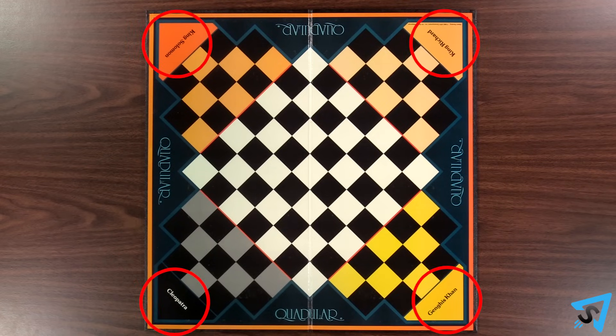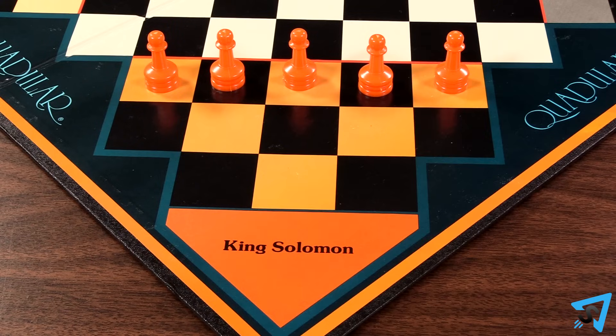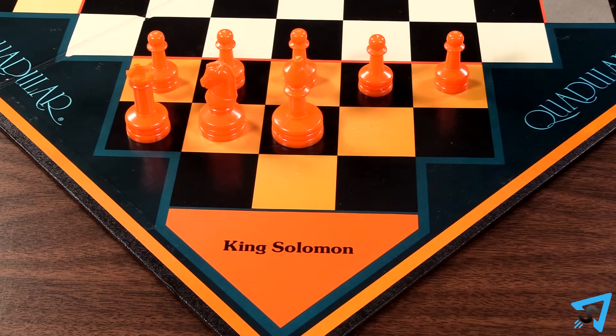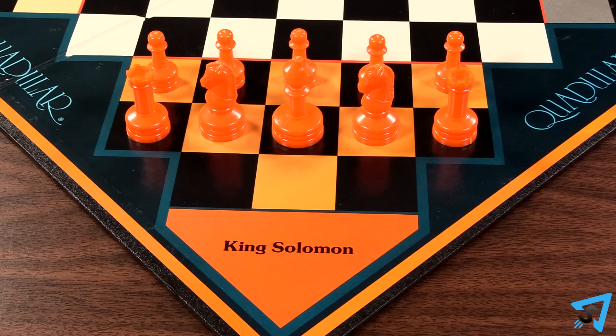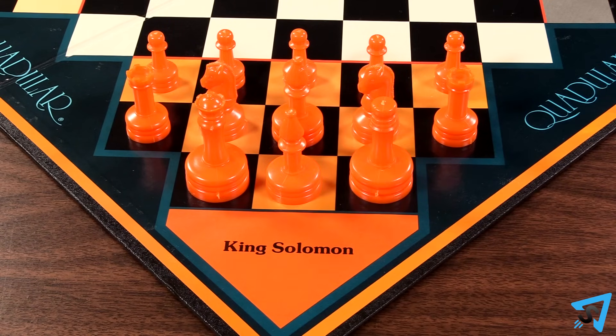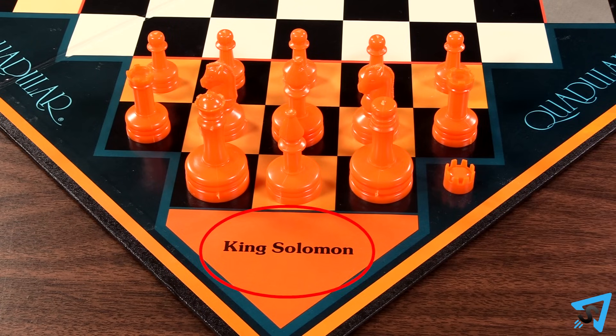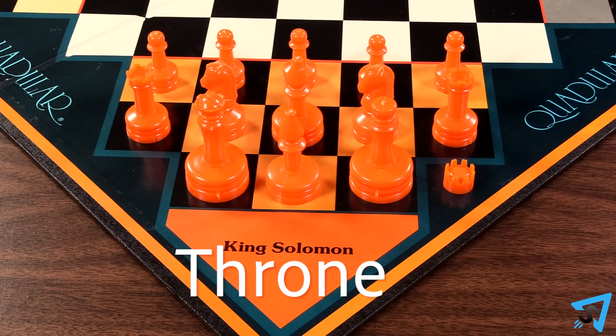Lay out the board. Each player orients from a corner and places 5 pawns on their third row. On the second row, they place rook, knight, bishop, knight, rook. On their first row, from left to right, they place queen, bishop, prince. The prince starts the game with the crown detached and set aside. In the corner space, called the throne, they place their king.